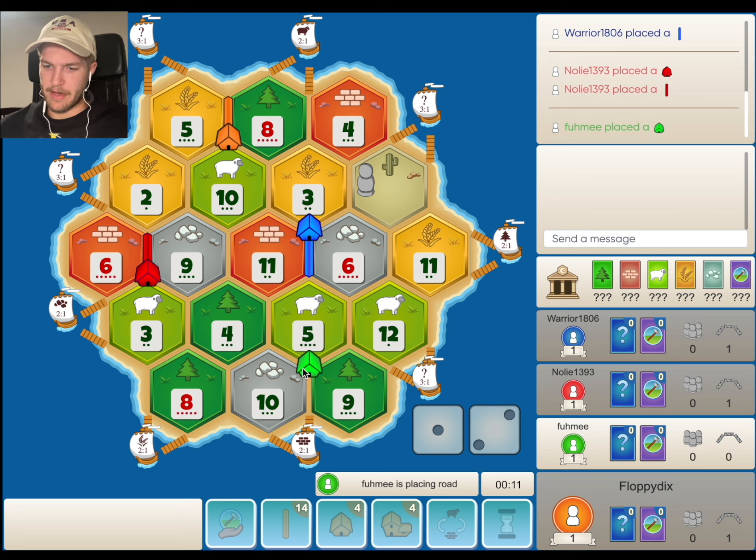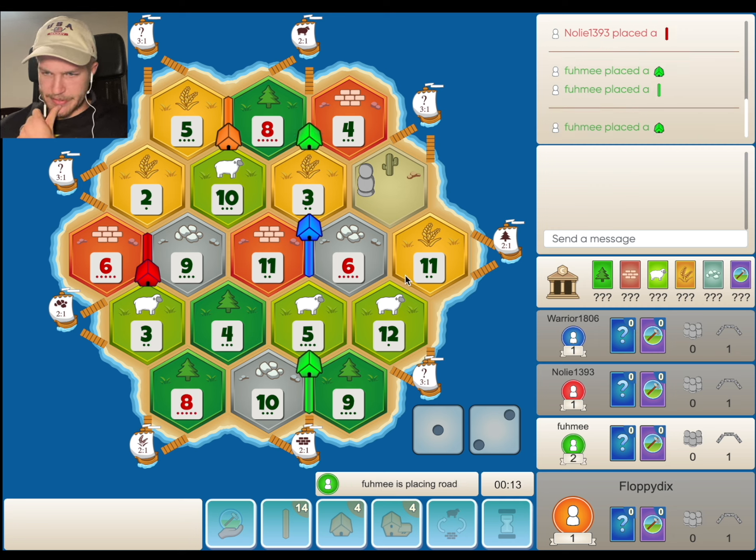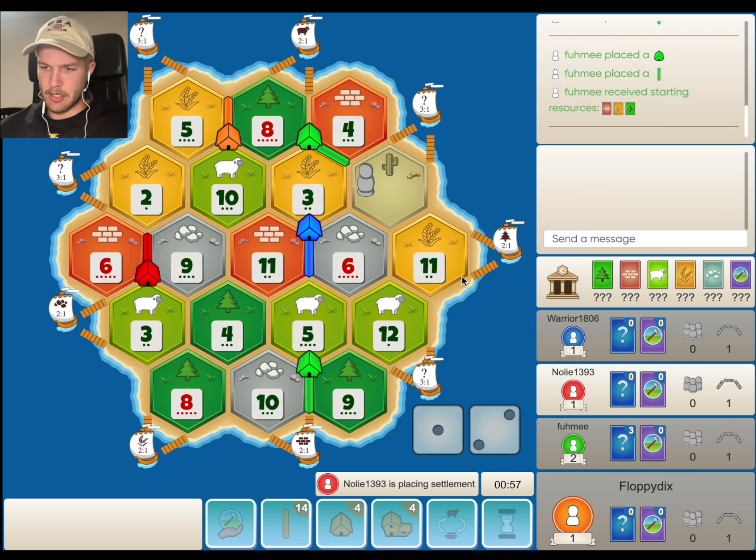Green takes the 5, 10, 9. What does he pair that with? Probably this 8, 3, 4. He's on a ton of wood though — where's the wood port? The wood port's not super helpful, but it could be helpful for us. The 6, 11, 12 gives us a little bit more wheat, a little bit more sheep, and the most amount of ore. Plus we can get to that wood port, which is helpful since we're on such a high amount of wood. Green does take the 3, 8, 4 — not a ton of wheat. I think wheat's going to be the x-factor this game.